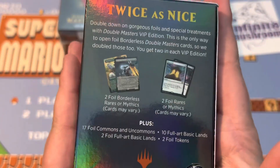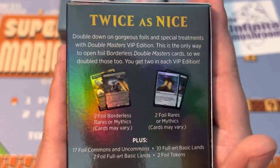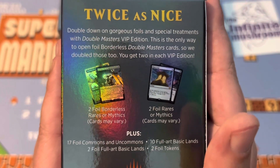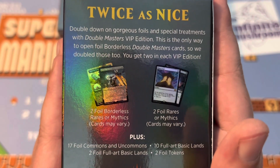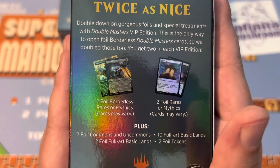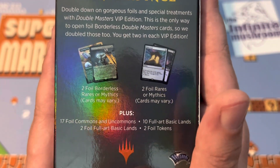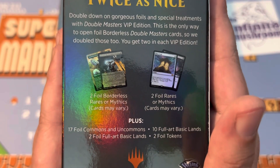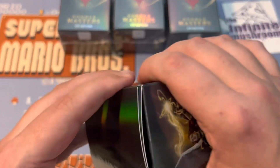Let's look at the packaging real quick. Double down on gorgeous foils and special treatments with Double Masters VIP Edition. This is the only way to open foil borderless Double Masters cards. You get two in each VIP Edition — two foil borderless rares or mythics, and then two foil rares or mythics. Then you get seventeen foil commons or uncommons, ten lands, two foil lands, and two tokens — foil tokens.